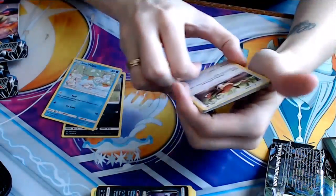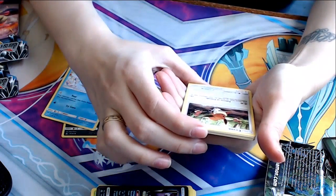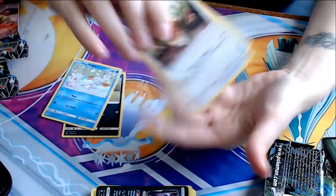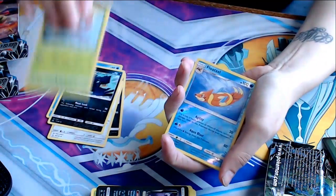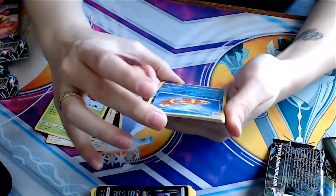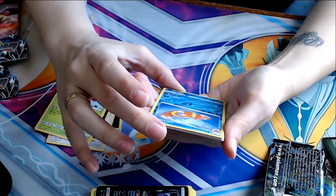Eevee. Oh my god, all the art for this expansion is so cute. Palette of Friends — this attack does 10 damage for each different type of Pokemon on your bench. Wow, that's interesting. Got another Murkrow. Got another Yanma. Floatzel to go with my Weasel. Agility — flip a coin, if heads prevent all effects of attacks including damage onto this Pokemon. Aqua Blast for 2 does 80 damage, discard a water energy from this Pokemon.